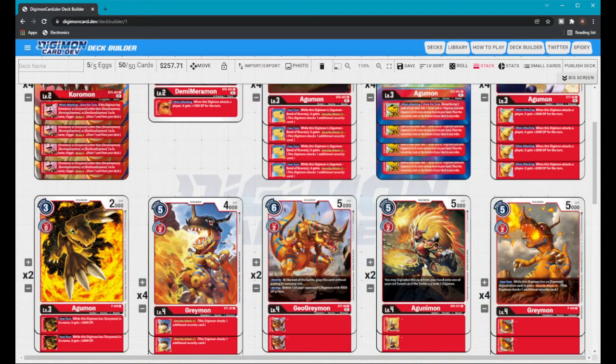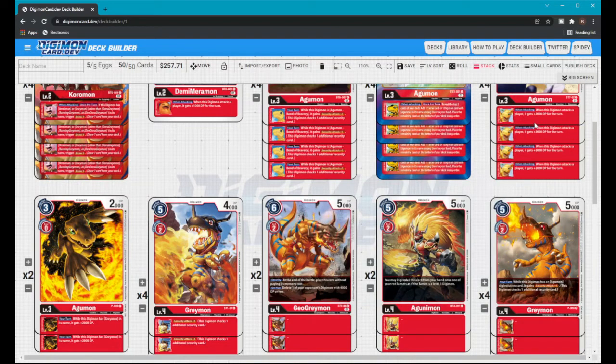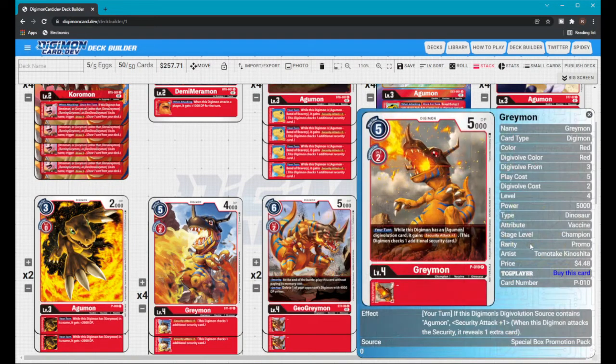I can't see any decks not running hybrid cards right now because they can close out games. In my matchup against the Bellstar I swung for all five and didn't have an Agunimon in hand — if I had him I would have closed out the game in one turn. Moving on, I also have the promo Greymon with Security Attack +1.